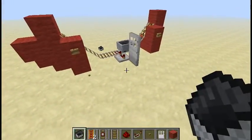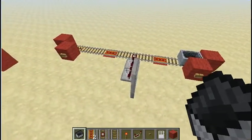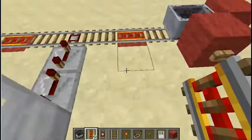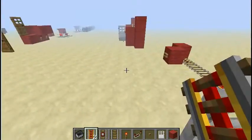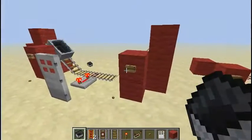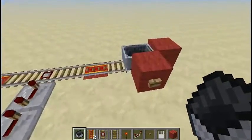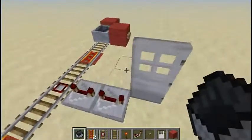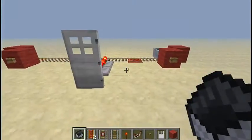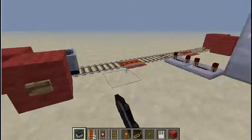Alright, so I have a better design here just to finish off this video. What I did here is I put a redstone torch there, a block on top of it, and one of these things. What this does is — if you were to use the old design over and over again, the cart would eventually slow down and stop. With this design, it speeds up every time it hits one of these, so it will never slow down. I also put two repeaters at maximum, and as you can see that works a bit better. And that's my one-way door design.